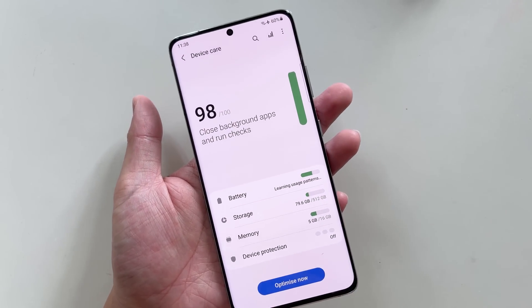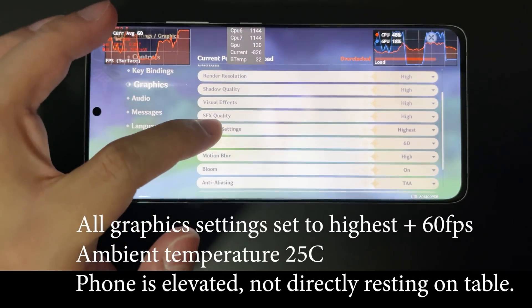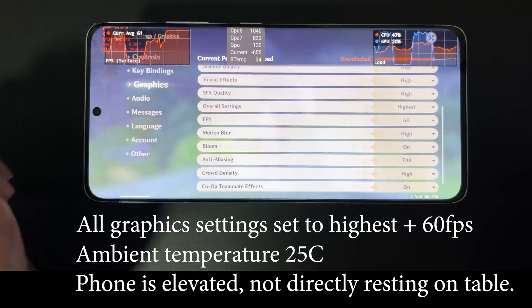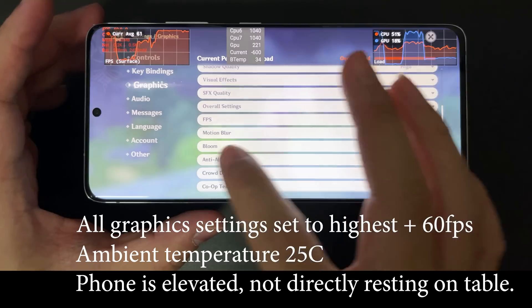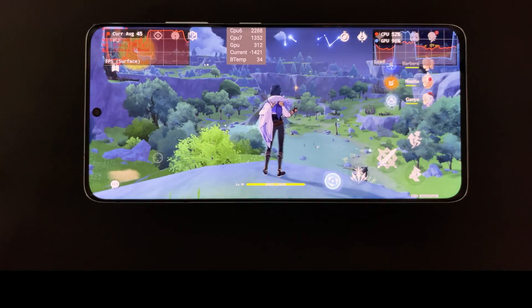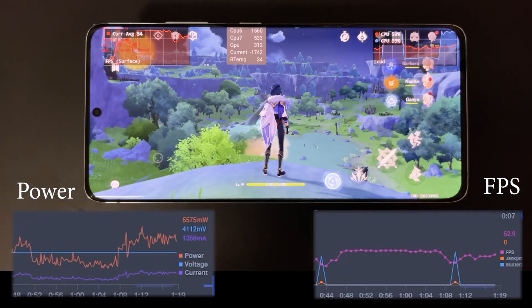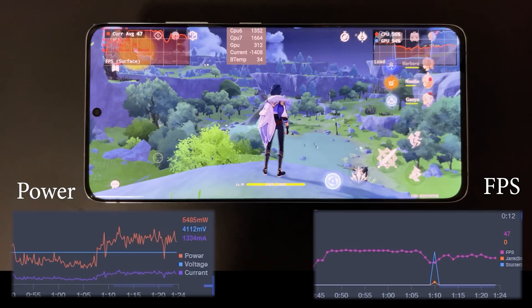Without further ado, let's start testing with Genshin Impact. Same as all my previous tests, I've set all graphics settings to highest plus 60fps. The ambient temperature is kept at around 25 degrees, and the phone is elevated on a small box so it's not directly contacting the table surface — this is for better heat dissipation. I did this in all previous tests, I just didn't mention it.